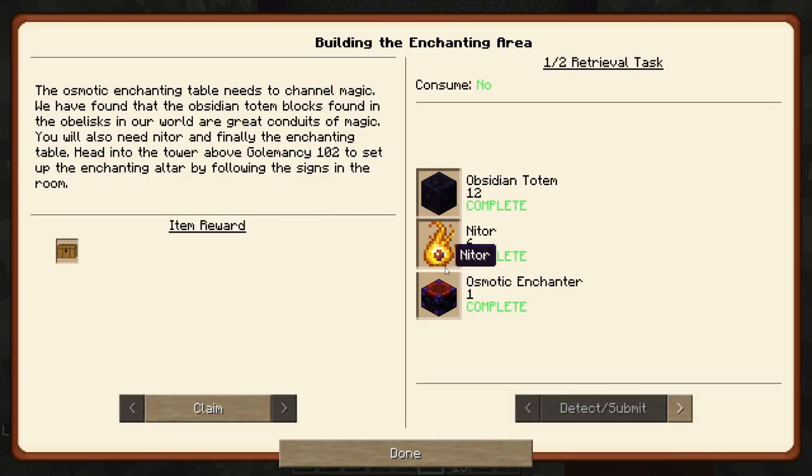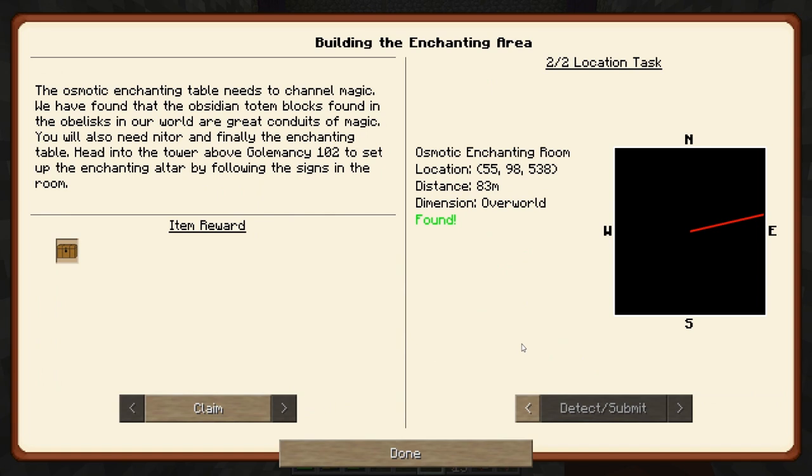Okay, I got all the parts. So the osmotic enchanting table needs to channel magic. We have found that the obsidian totem blocks found in the obelisks in our world are great conduits of magic. You will also need nitor, and finally the enchanting table head - into the tower above Golimancy 102 and set up the enchanting altar by following the signs in the room.